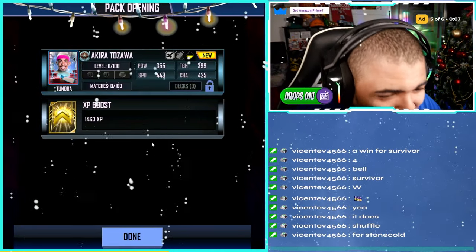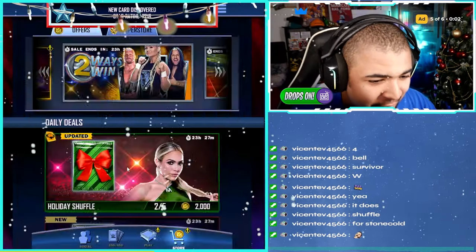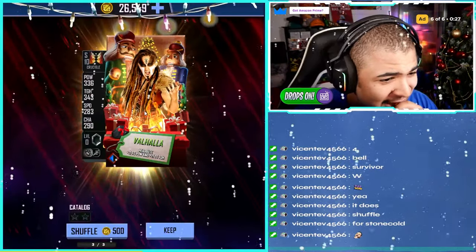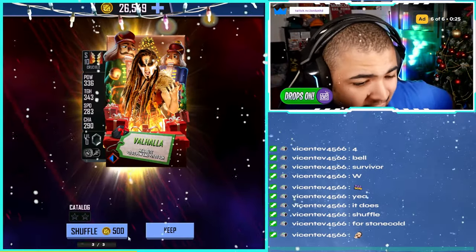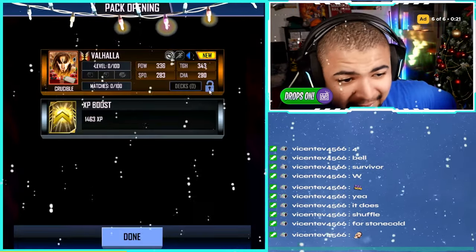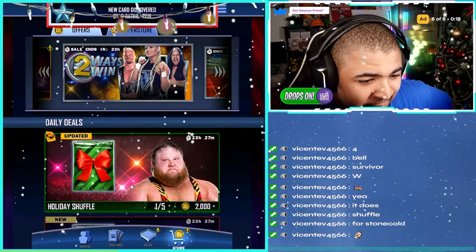We've got another Tundra tier Christmas card, so we'll take that. We've got two left — these are expensive packs, really expensive. Crucible — that's not bad. I'll just keep Valhalla because I'm not too fussed on the Crucible ones, to be fair. And it gets you new cards though — it's another new card for me on this account.